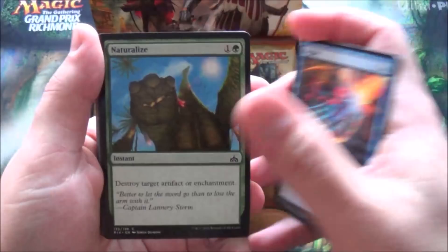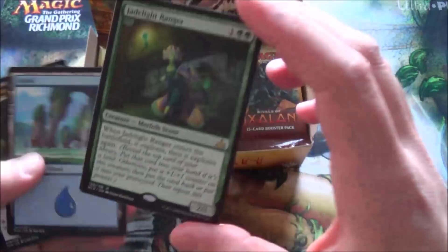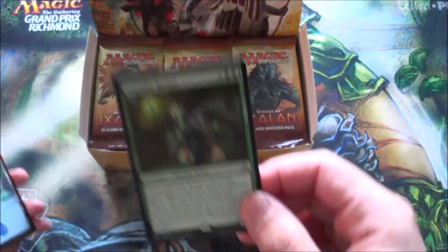I'm not going to go through all the commons but I will show them off. We got a jungle creeper, woodland stream, majestic heliopturus. Our first rare is a jadelight ranger - the double explorer. I pulled the foil version of this at the pre-release and it was like 20 bucks. Not sure what it's worth now.